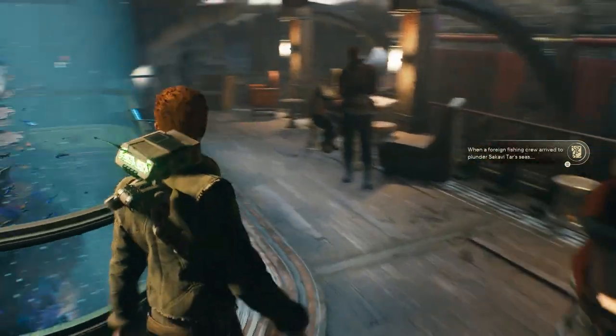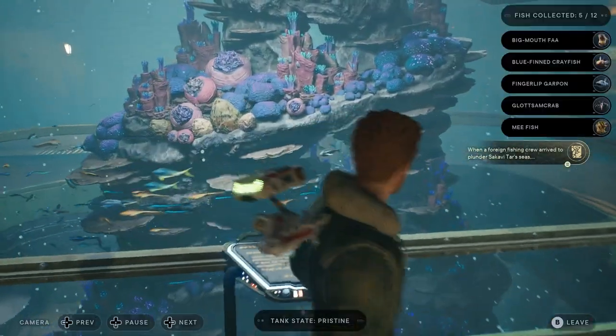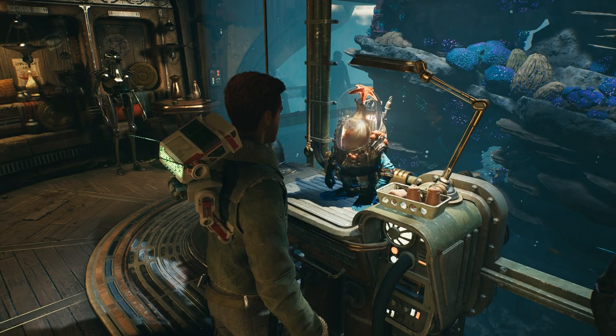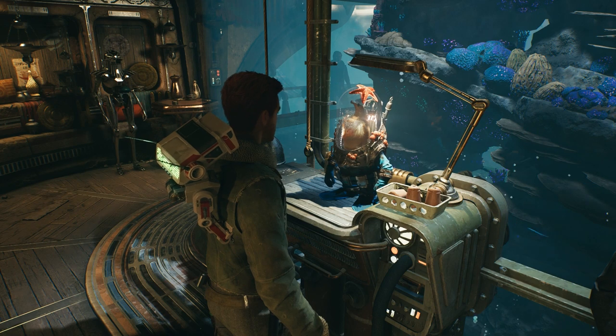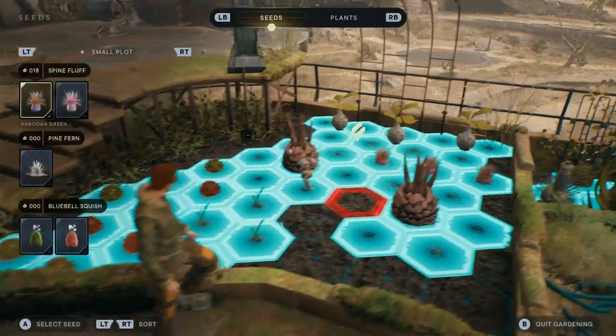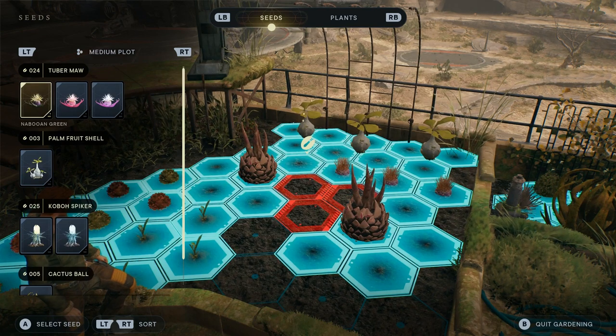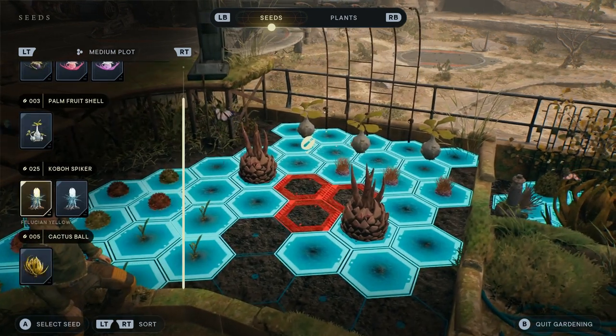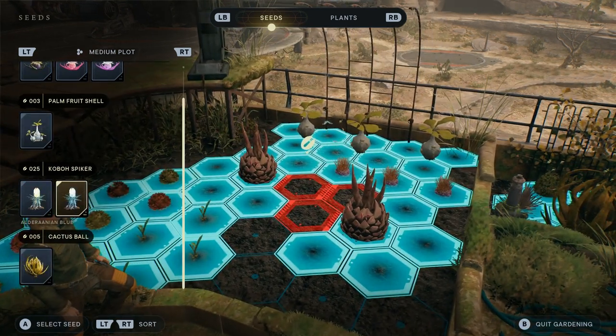As I was playing through the game and got to the part where it's like, hey, here's an aquarium you can put fish in — you can go out and explore Koboh with this starfish-clad little aquatic alien who will catch fish for you and bring them back to the tank — I was thinking to myself, why is this so interesting to me? Why is this a facet of gameplay that I've really seemed to enjoy in recent years?